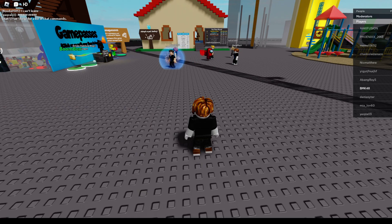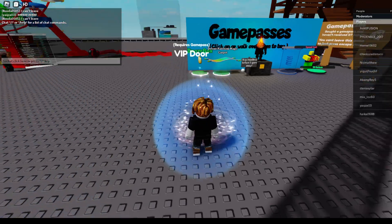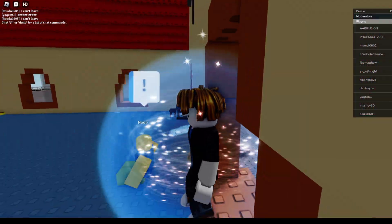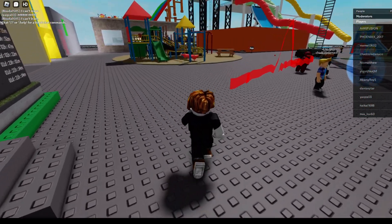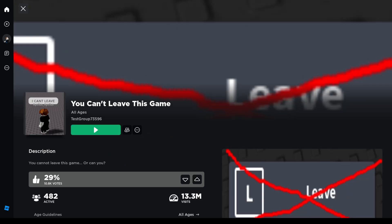If you look closely, the key bind for leave is L. After pressing it, there's still a prompt: 'Are you sure you want to leave this game?' To bypass that, press Enter, because by default the 'Leave' option is already selected — you'd only need to click 'Don't Leave' if you changed your mind. So combining these two key presses fast enough, I leave the game. That's it — see ya folks, bye!